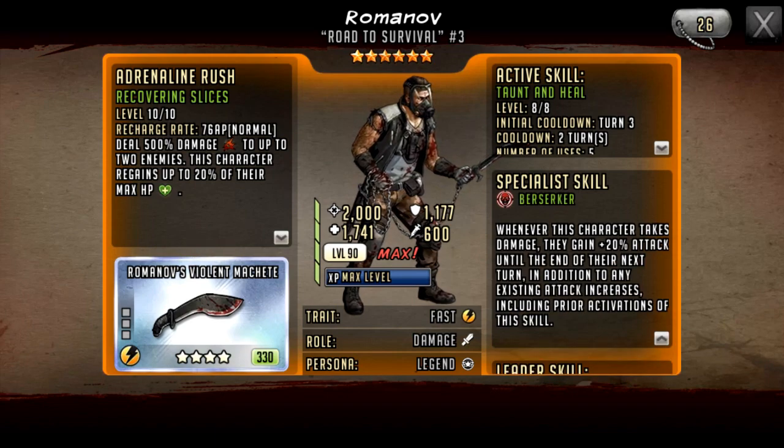The taunt works really well with his specialist skill, Berserker — a brand new specialist skill. Whenever this character takes damage, they gain 20% attack until the end of their next turn, in addition to any existing attack increases including prior activations of this skill. If Romanov is buffed by any buffing character — SR Zeke, Command Glenn, or anyone giving even a small damage buff — it will stack with the specialist skill, unlike normal buffs which don't stack.